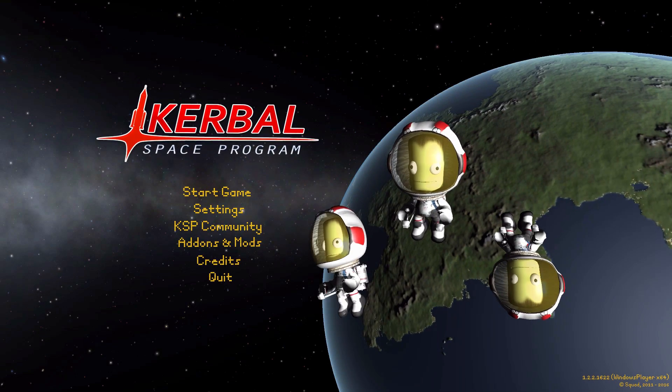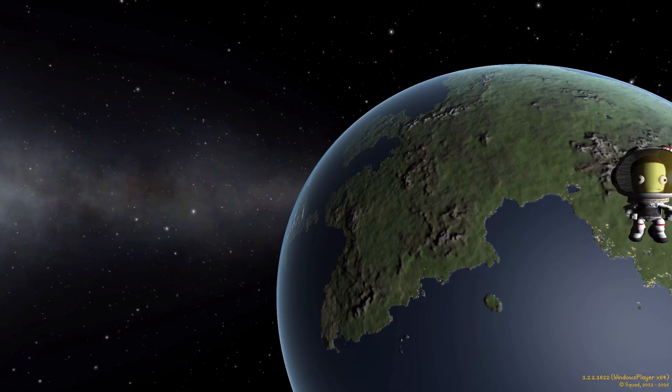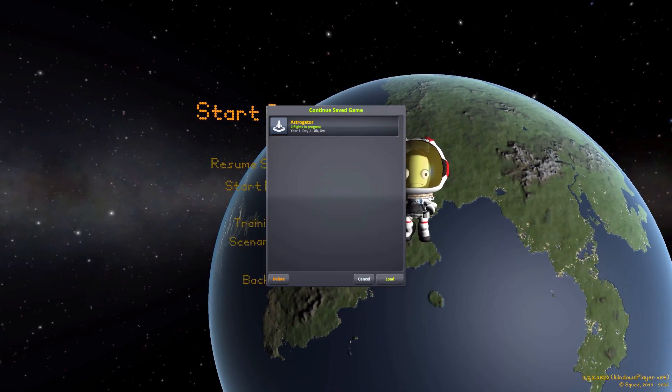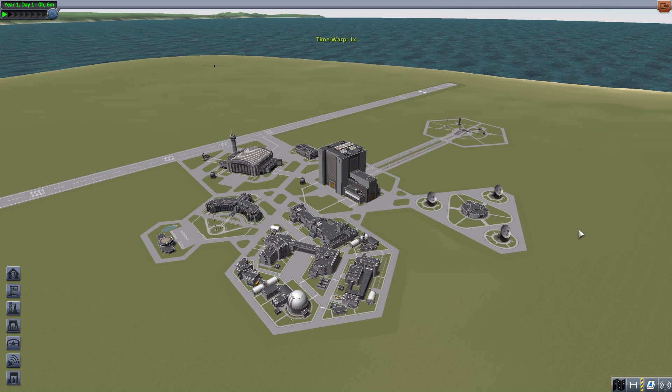Hello everyone and welcome back to Kotobo Space Program, where today we are having a look at the Astro Gator mod, which is being made by forum user Hibaru-san. What this glorious little piece of work looks to add into the game is an interesting new navigational aid, which I've been having a whole lot of fun with so far.